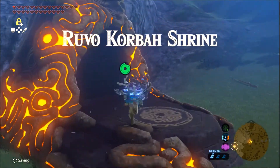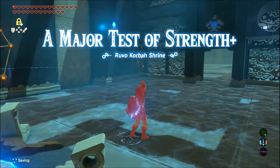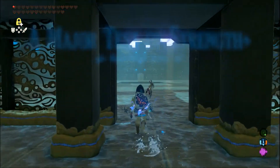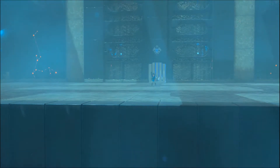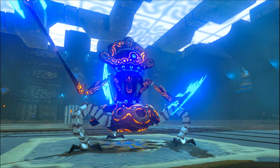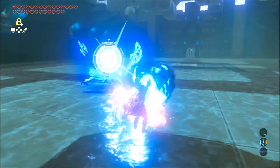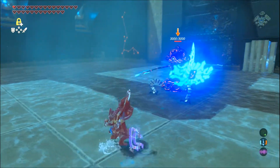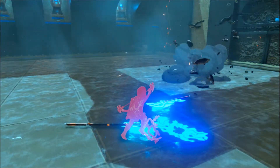We are at the Ruvo Kaba shrine - this is a major test of strength. Well, we have the one-hit obliterator, so I'm not sure how much of a test this is gonna be. Let's give it a shot. Whoa, that was close. Nice - like it says, one hit.